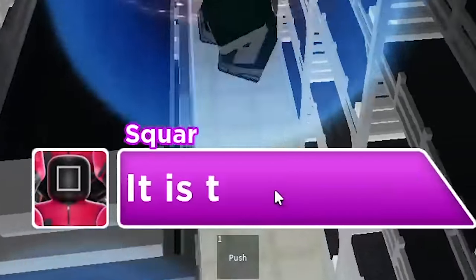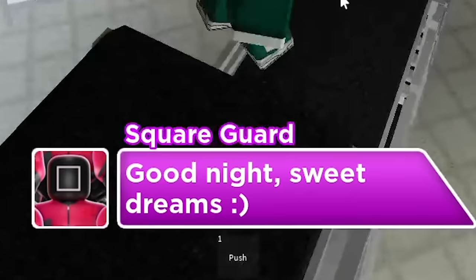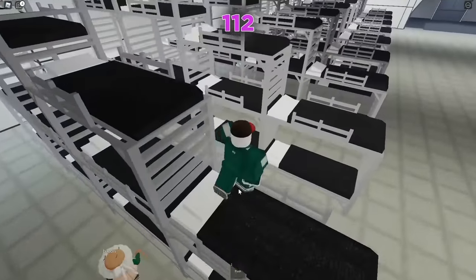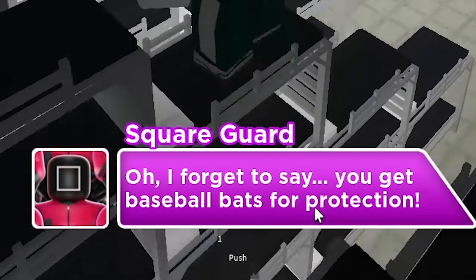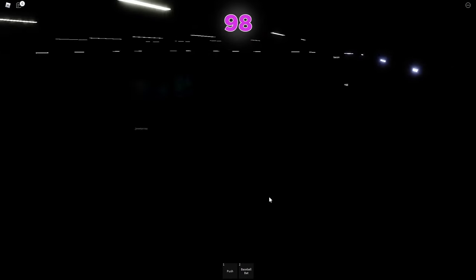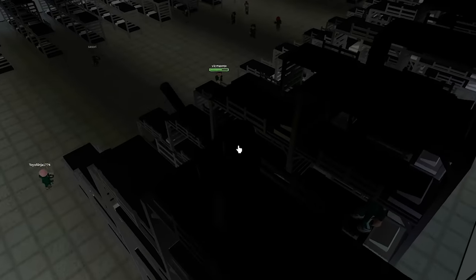Congrats on making it this far. It is time to rest. It is recommended that you forge alliances with other players. Good night, sweet dreams. There will be no sweet dreams happening, trust me, because I think this is the part where they instigate a fight just for fun. You get baseball bats for protection. I was right. Oh no. And they turned off the lights.